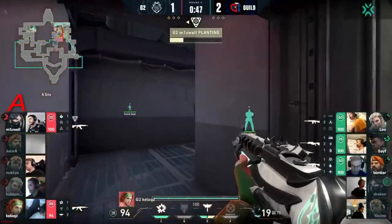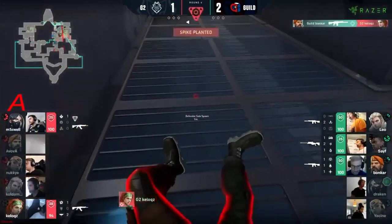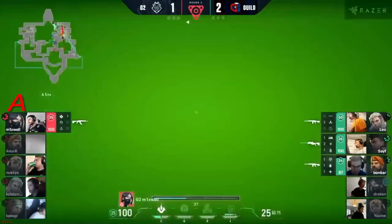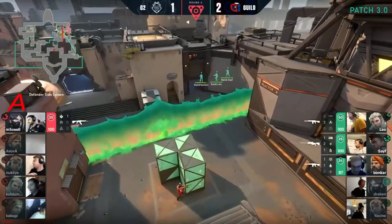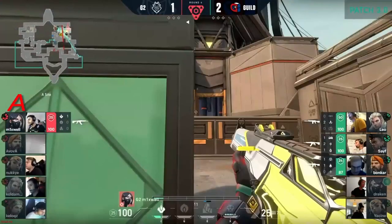G2 now at a man disadvantage trying to get that spike down. Bonkers watching for the push through — he's spotted Kellogg's. He can hold down to Mixwell. This man had one of the best performances we've ever seen from him on this map versus Fnatic throughout that close qualifier. If he can pull it off once again, we'll be showing you that clutch potential of this G2 roster.